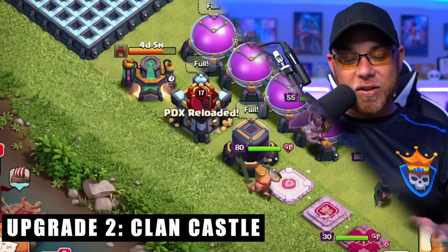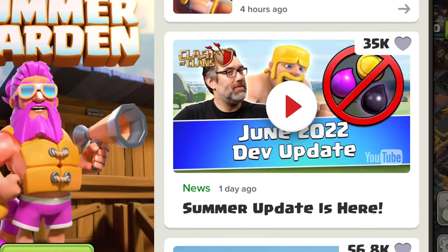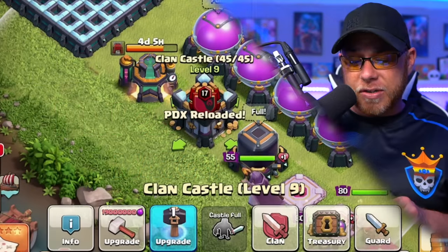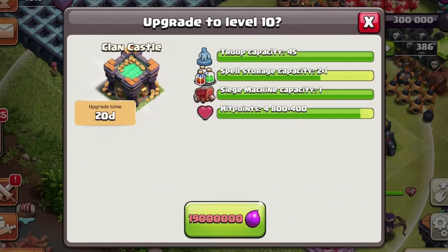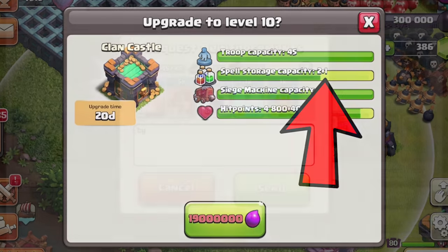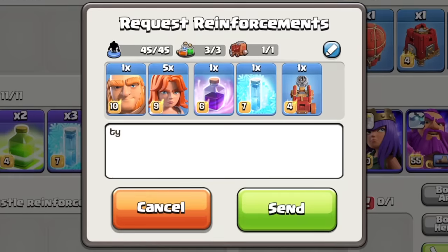The second upgrade I'd recommend is the Clan Castle. The June 2022 update just came out, so this building changed from a gold upgrade to an Elixir upgrade — it's 19 million Elixir. We'll be using a Hammer of Building; it's a 20-day build, but you unlock one additional storage capacity, so you can bring a Rage and a Poison or a Rage and a Freeze spell. There are a lot more options when attacking with that additional spell.